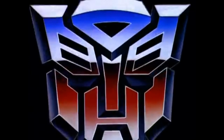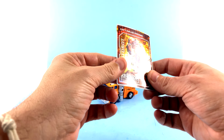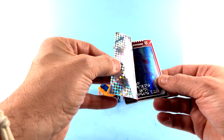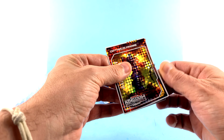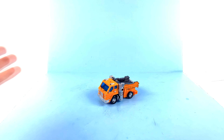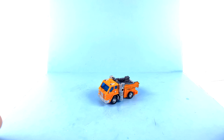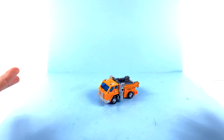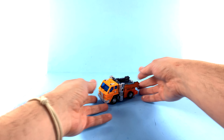Here we have the new Deluxe Class Huffer open and out of his packaging. Starting off, he does come with a collector card — I got Optimus, and you can see the writing right there with Optimus just kind of standing there. The other figure in this wave was RC, but unfortunately I already got her with the Earthrise line, so I had zero interest in picking her up. I'm curious what card she comes with — odds are I'll never get it since I'm not going to rebuy that figure just for a new card, but if you know, leave me a message in the comments.